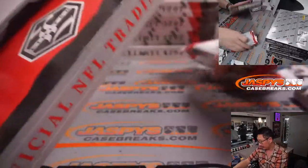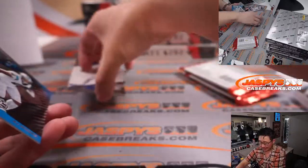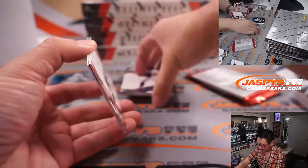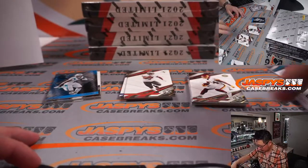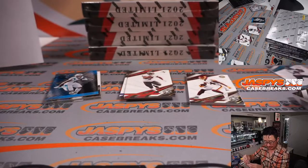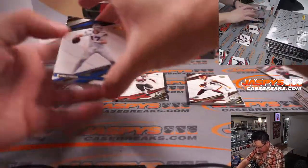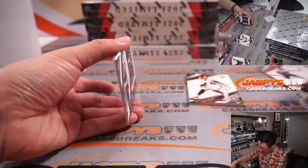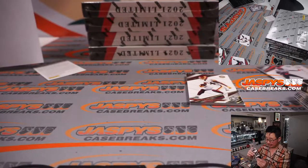All right, next box. Do we have anyone in this break watching live? There's Joe Mixon to 149 for the Bengals. Dusty's here. All right, nice. There was a redemption back there. Behind Leonard Fournette is a Mac Jones relic — it's of his jersey, 39 out of 75 for the Patriots. Dusty, there you go — the Patriots.